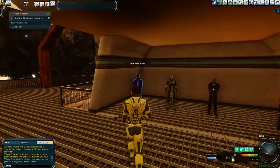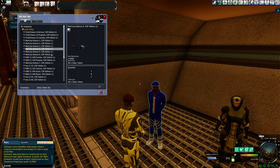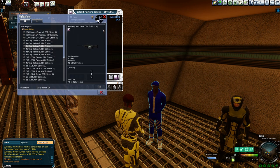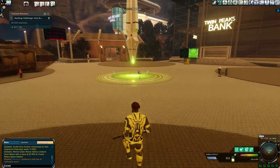We're in Twin Peaks right now. Right here you're going to see a daily token trader. If you talk to this guy and use your daily tokens, you'll find that a lot of these rifles — specifically the MacCorp Kalos series, even like five and six — are actually really good to start using as a newer player. You can get them for about 40 daily tokens.